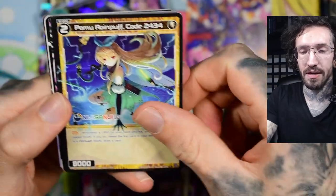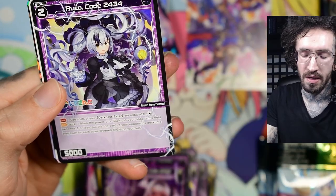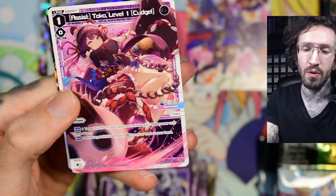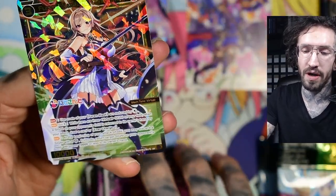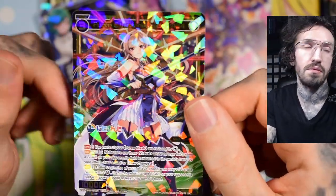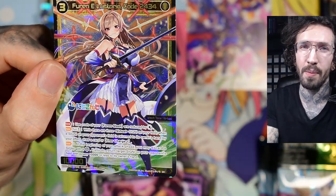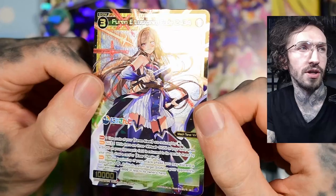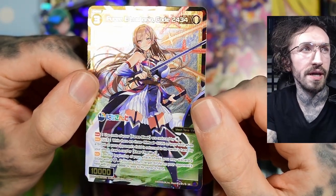This is a guaranteed mill. When the opponent's deck has no cards anymore they refresh and they take damage — destroying one of their life cloths — and they don't get a life cloth effect. That's kind of cool. I'm from a Magic background and you cannot kill with mill in Magic, but you can kill with mill in V-Cross.